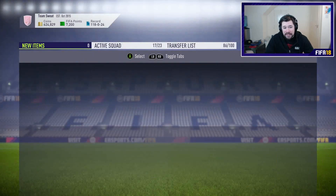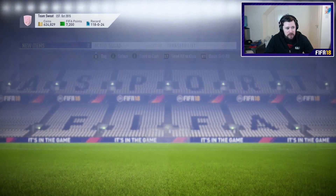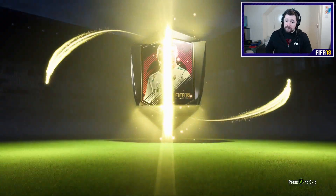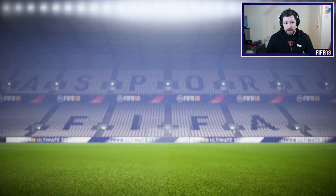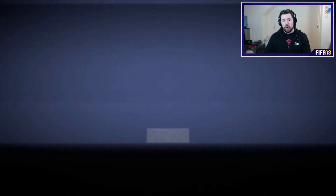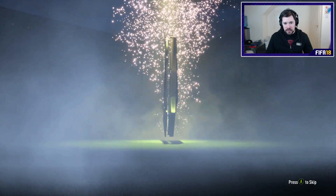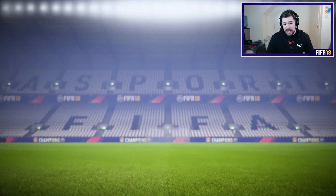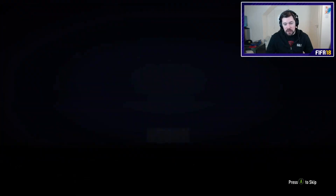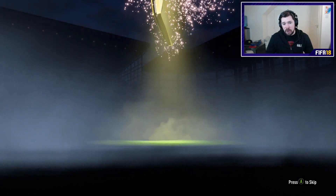Chris Morling again coming out of the pack — that's the second, maybe even the third Chris Morling we've packed today. We've packed two Nanis. We've had a few ball players. We've had no informs and no team of the group stage. Andre Schürrle — not bad, I used him in week one of weekend league, a lot of fun to play with. Five to go. Coleman and Yannick in that pack. The last four — the final foray. Nothing in that one. We have yet to get a walkout, a special card, an inform, a team of the group stage. And Kyle Walker is our most valuable to date.